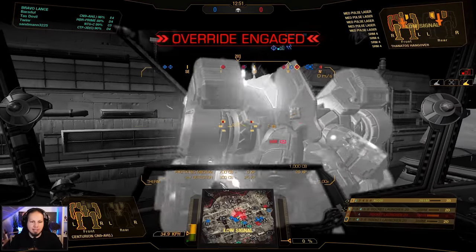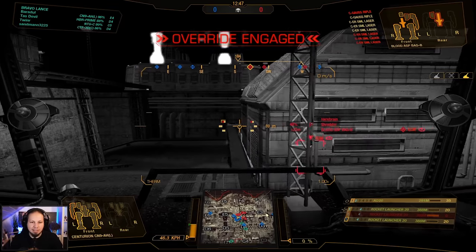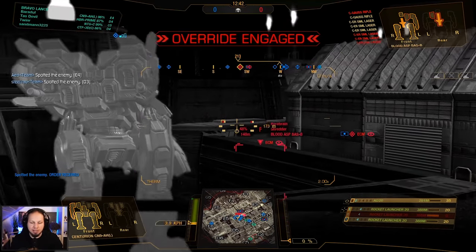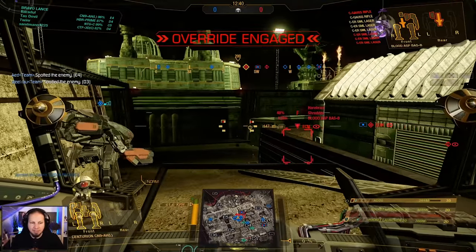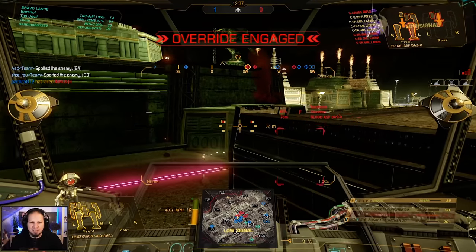What about this guy? I don't want to block you, I'm just backing up here. There's the Asp coming in again. We still have a bunch of people there — I'll drop another artillery strike right there on the edge. We have one of our guys going in, that's perfect. The Blood-Asp is down now.